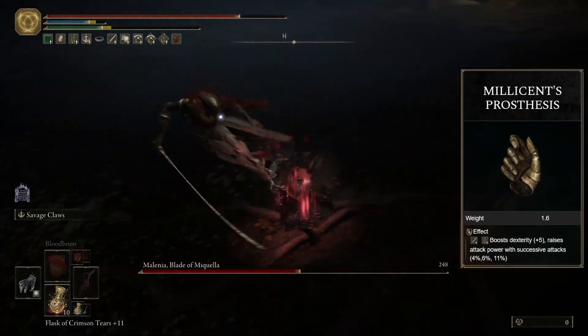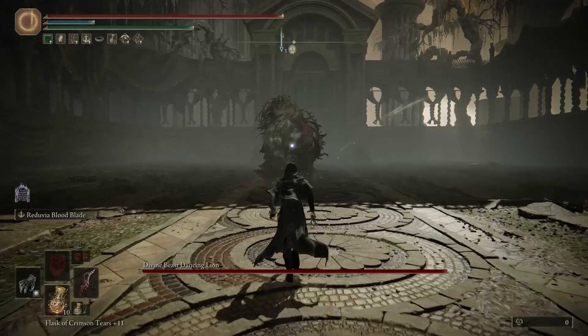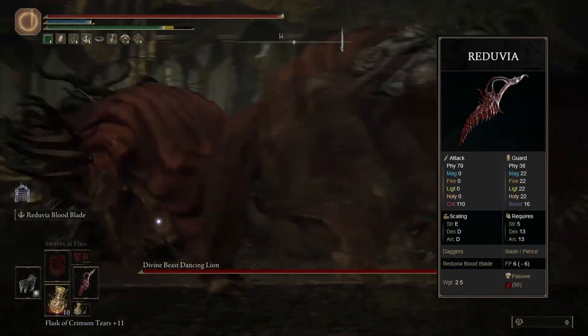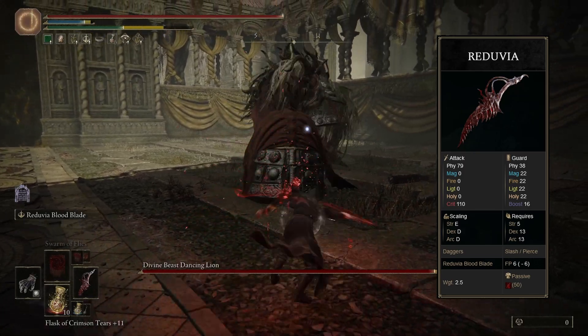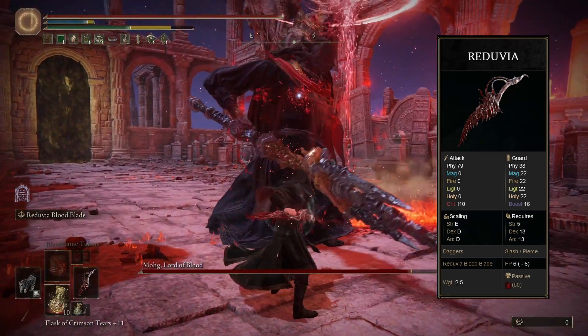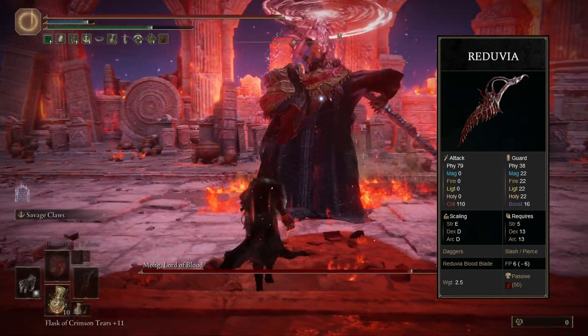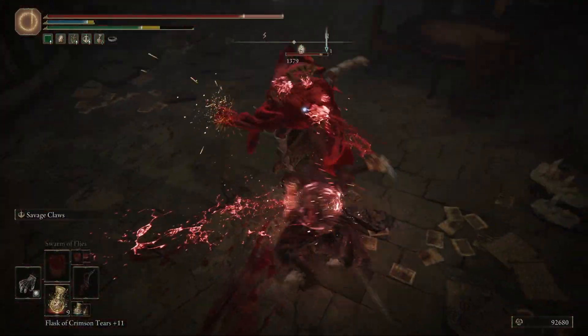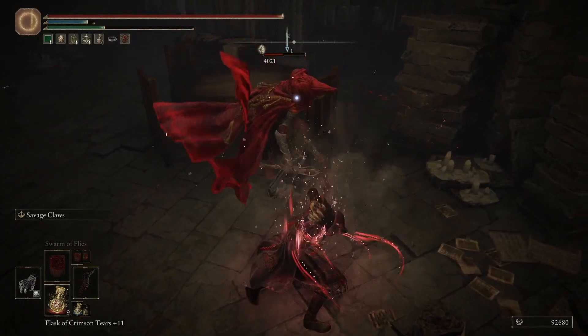On our left hand we have the Beast Claw mentioned earlier, but on our right hand we have the Reduvia Dagger. We're using Reduvia because it gives us a strong projectile attack, it causes very good bleed build-up, bleed triggers our Lord of Blood's Exaltation buff, and the Ash of War is boosted by the Ant's Back set, which makes it even more powerful. The idea is to buff yourself using Reduvia, and then two-hand your Beast Claws. The Claws are a very quick and agile weapon, making them ideal for a life-steal build such as this.